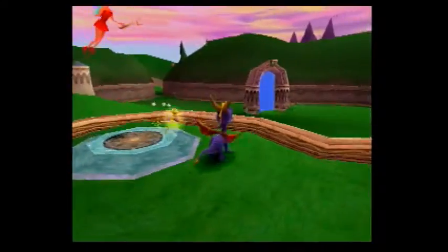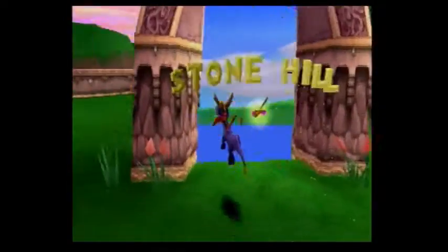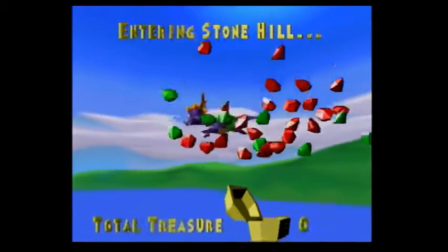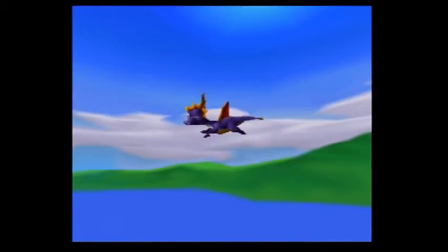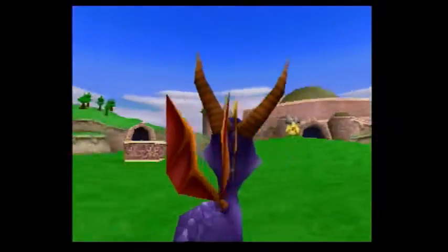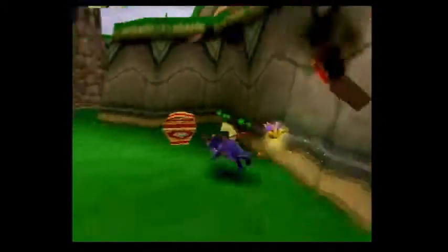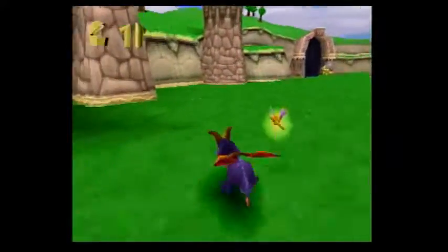We're back with another episode, continuing where we left off — we're going to Stone Hill. Nothing nicer than portals in the overworld to go straight to the level. Anyway, the goal of the game is to get all the gems and rescue the dragons. This level is a little tricky but I won't go to the tricky part just yet.